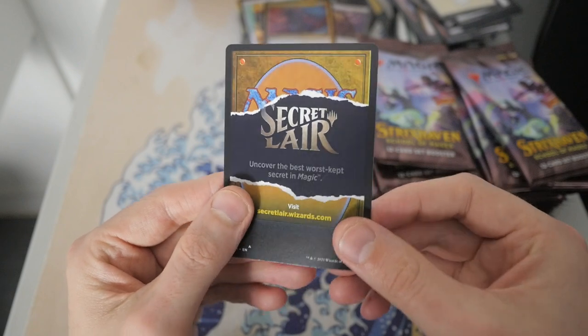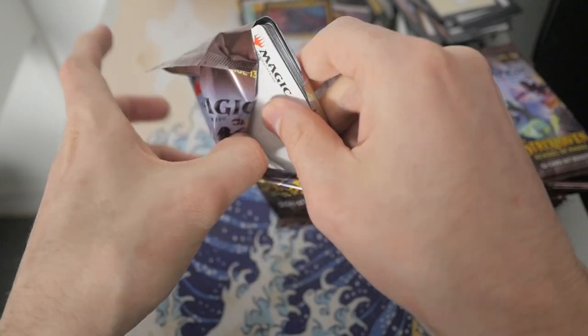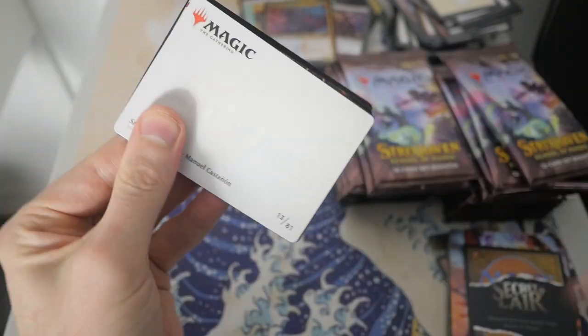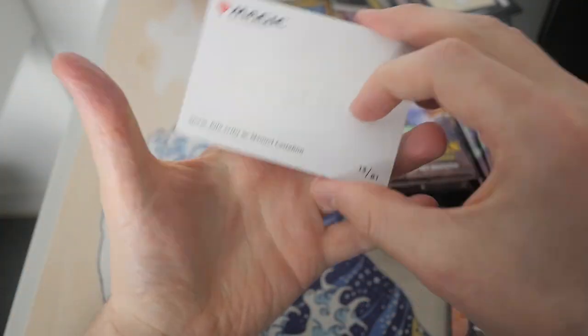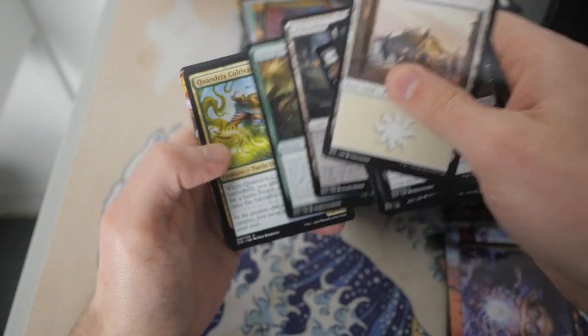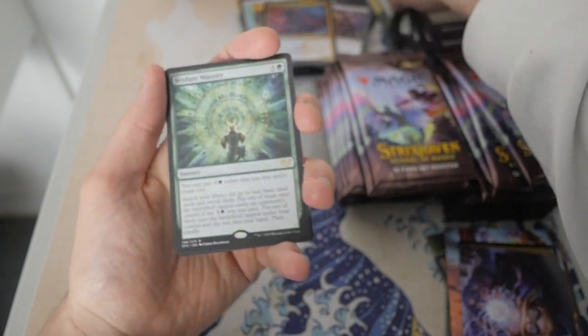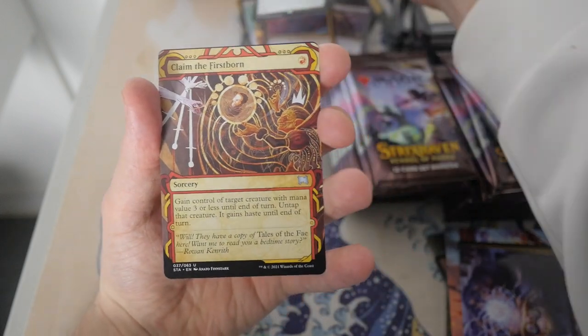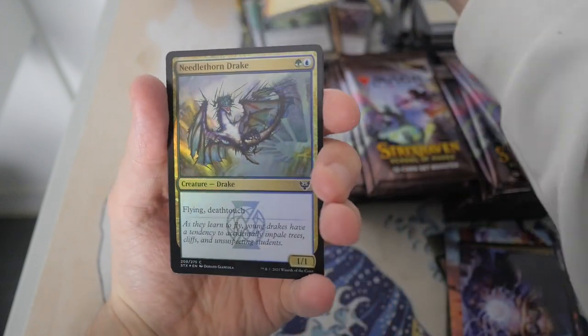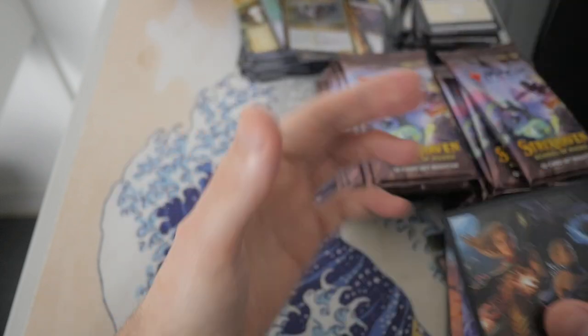Ogre Battleseer. And I love that art there — Secret Lair. Let's crack another pack and see what we get. We have a Storm Kiln Artist. Let's blast through these cards. Verdant Mastery is our first rare in this pack. And we have Acclaim the Firstborn, and then our foil is Needle Thorn Drake. And then we have Study Up.